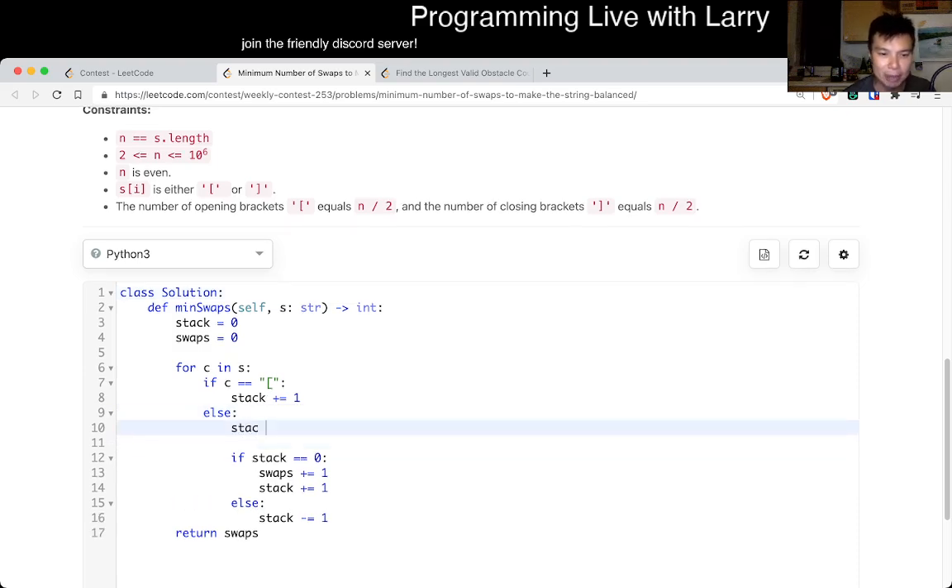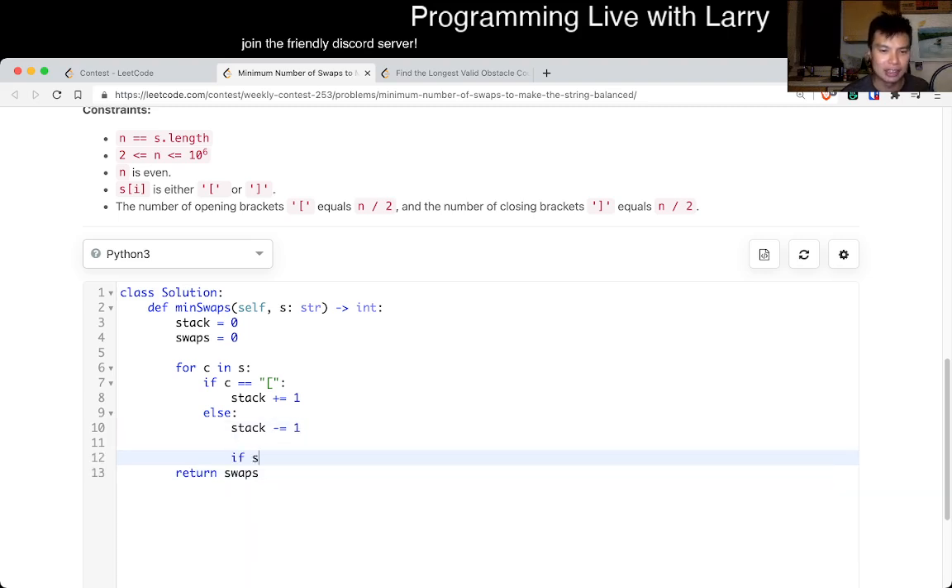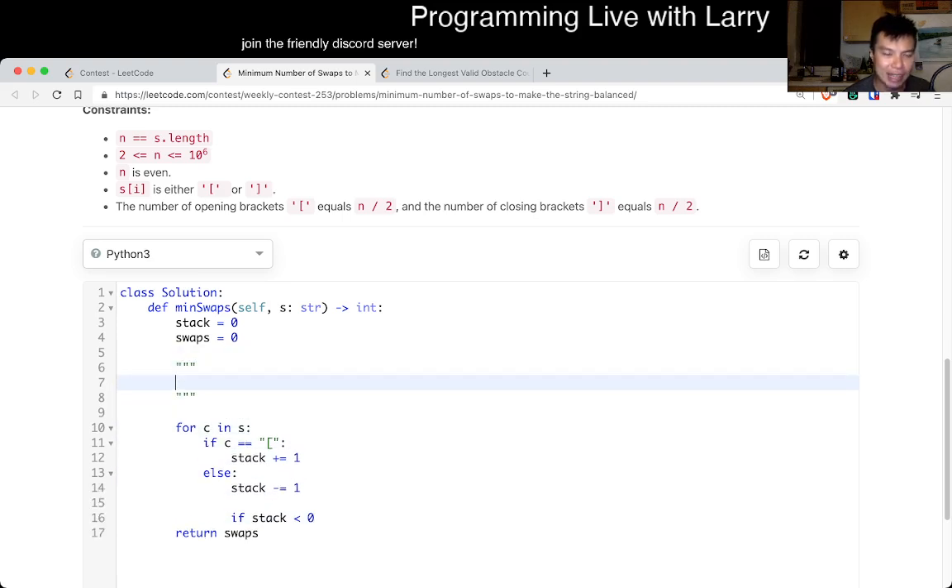The idea is: let's say we don't have any swaps — this is going to be our code, and the only way it's going to be invalid is if the stack count goes below zero. Because if the stack is less than zero, that means we have too many closing brackets. In this problem it's always going to be balanced, so the only bad case is when you have cases that want to go negative.